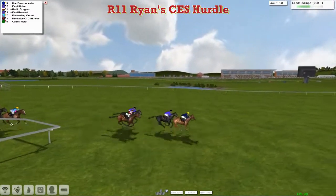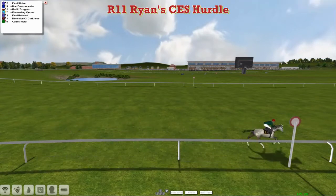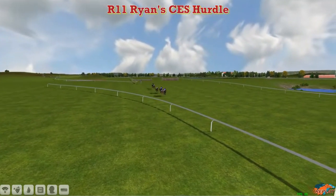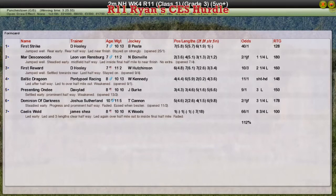First Strike jumped it better, going round the outside, but there's a short run in. Now First Strike is beginning to get up — First Strike takes it! First Strike's the winner. Mardeska Nacido second, then First Reward and Baltic Dragoon, and Presenting Ondi, Dominion of Darkness and Kayleys Wald. And David Hooley takes it for the second year in a row, on First Strike this time. Mardeska Nacido second, and it's a 1-3 for the Hooley yard. Leon van Rendsburg second, First Reward for David Hooley was third, Baltic Dragoon for Graham Clutterbuck was fourth, and Presenting Ondi for David Robertson was fifth.